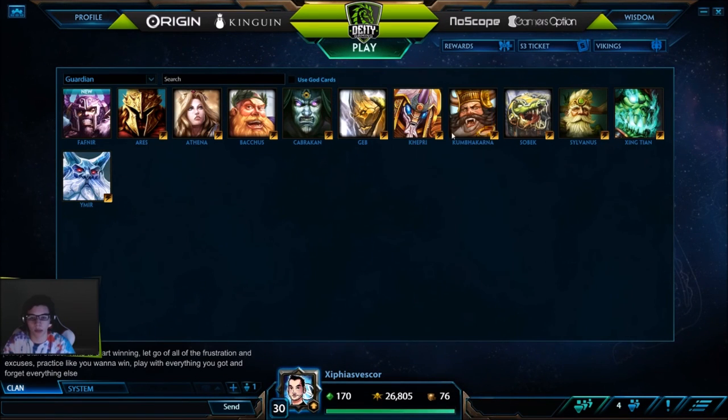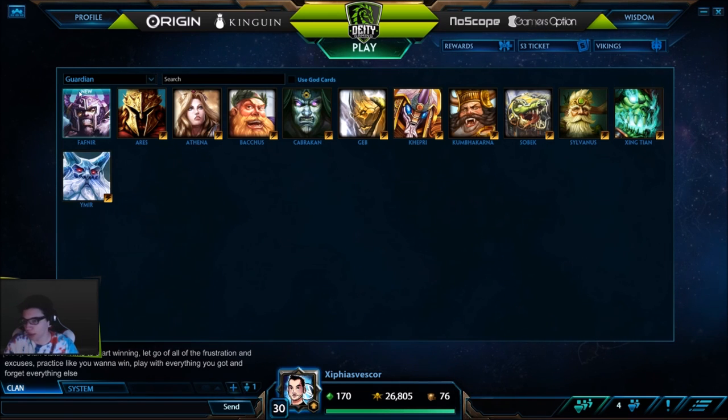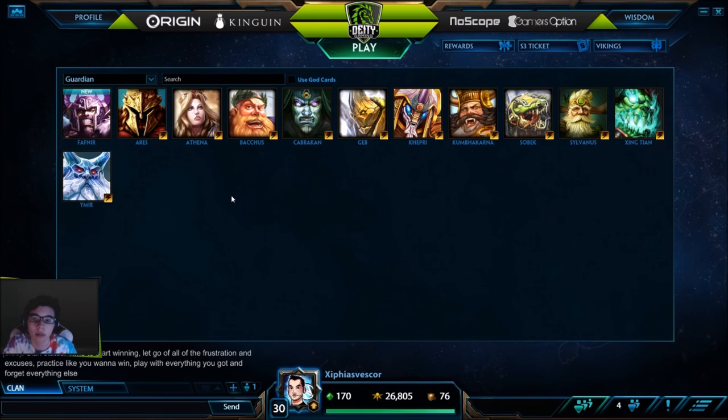That's pretty much it for your solo gods. Some gods like Mirror aren't really viable — you can do Mirror solo but it's way too risky in my opinion. That's it for the guardian builds — thanks for watching, remember to rate, comment, and subscribe. Have a good day.